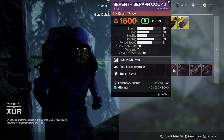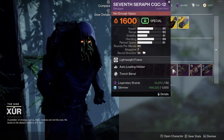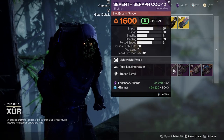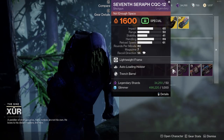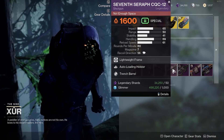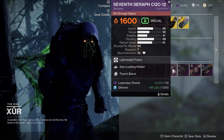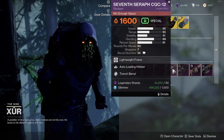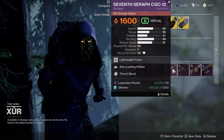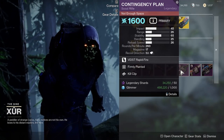Moving on to the Seven-Seraph CQC-12, which is a shotgun. The weapon perks are Auto-Loading Holster and Trench Barrel — not great perks for PvP. Auto-Loading Holster can be useful in PvE, and Trench Barrel too, but this is more of a PvP shotgun than anything. Unless you don't have a good shotgun for PvP, just skip this one.